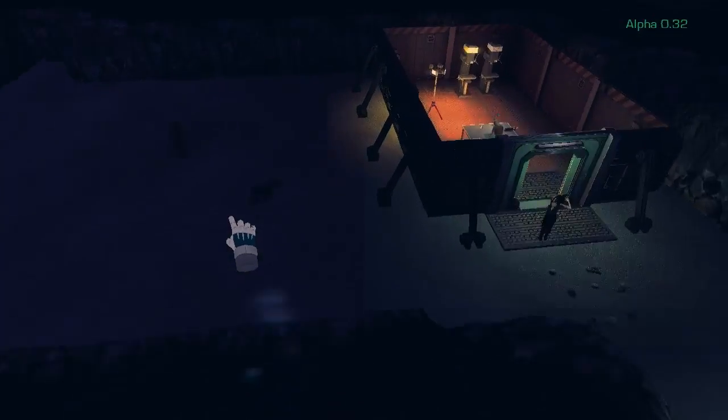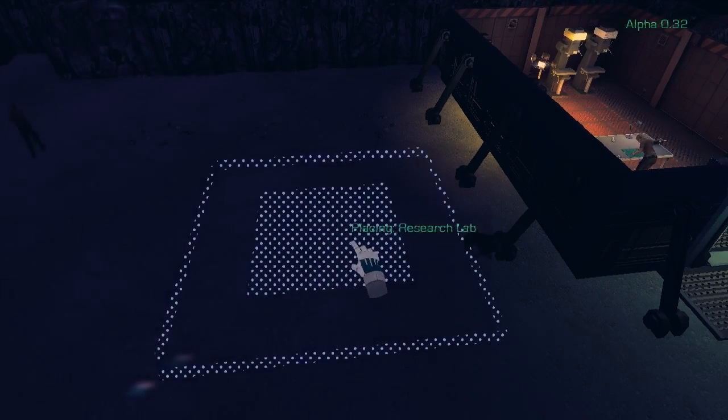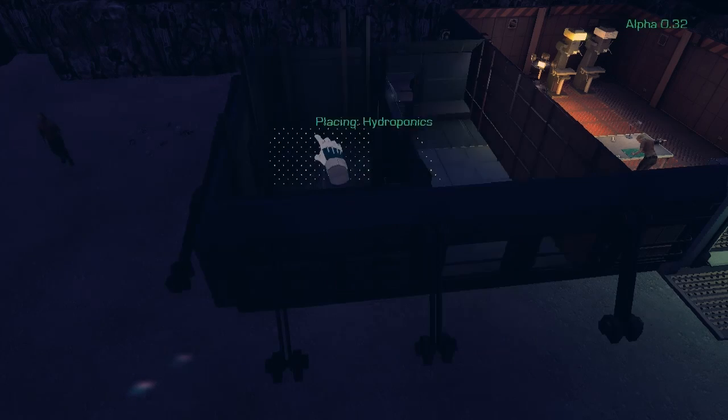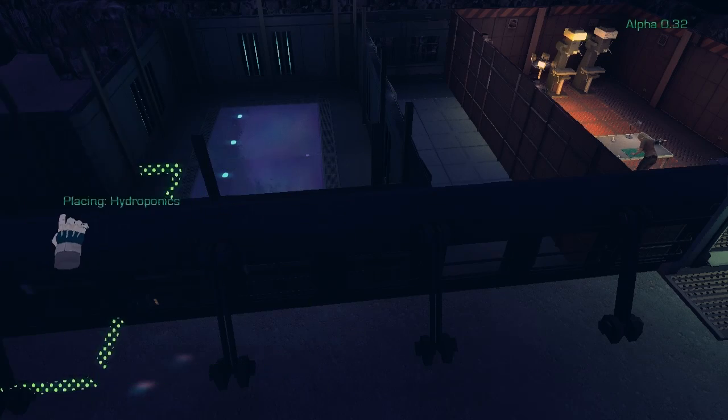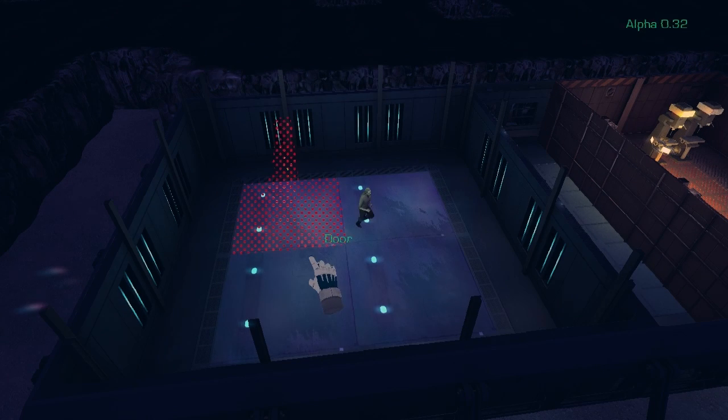Alright, so now we've got some power, we can go start thinking about food. We've got chickens walking around the base, but let's not kill any of them just yet. So we're going to build a hydroponics room and we're going to fill it with some fruit trees, and the colonists will get on with building them.